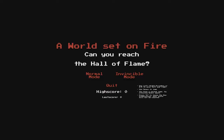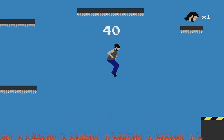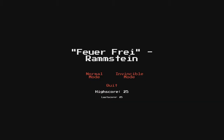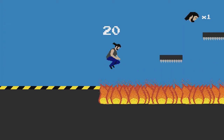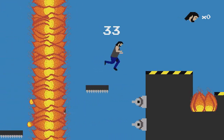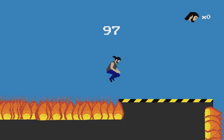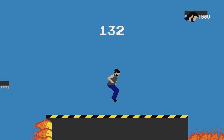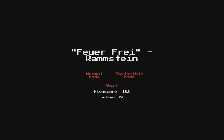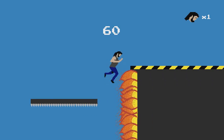We're playing A World Set on Fire. Can you reach the hall of flame? I don't know, probably not, but we can try. Games with timers — I don't want to go backwards, I want to go forwards. Oh, it's procedurally generative — fun, fun, fun. We also have a double jump, but I just automatically don't try to double jump because I'm a very silly human being. It's a bit intense — you've got platforms, you've definitely got a strange fire creature chasing you, maybe it's just a wall of fire. I'm not very good at this game, but I appreciate it.